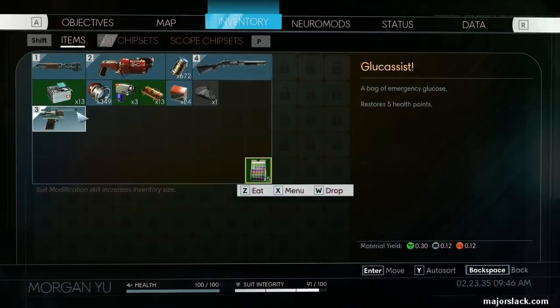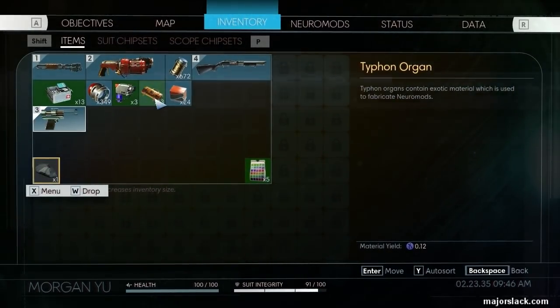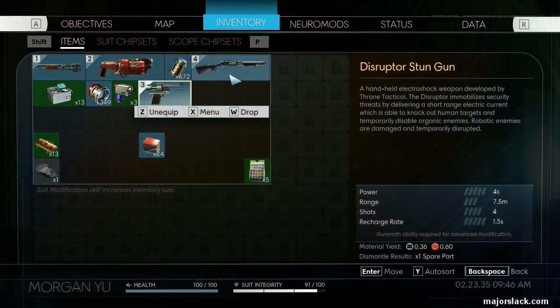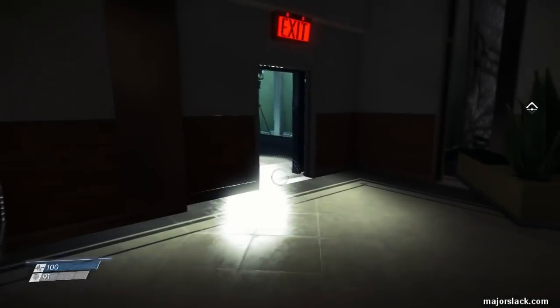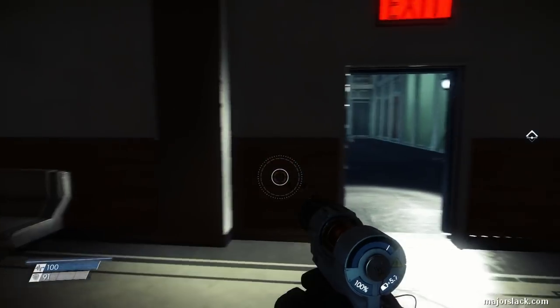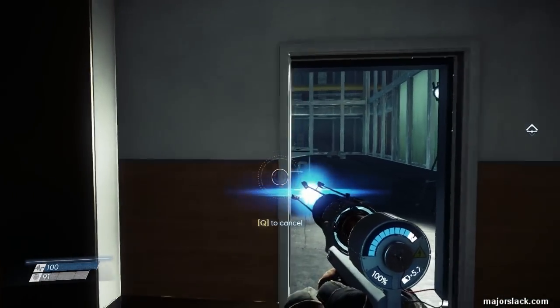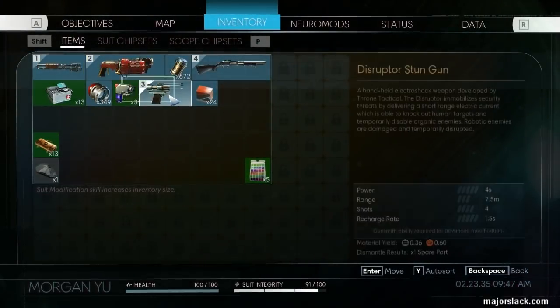Let me just rearrange my inventory here. Stun gun takes a while to load up. Let's just load it up, zap the guy — whoever — and he will stay zapped for four seconds. Can be upgraded.